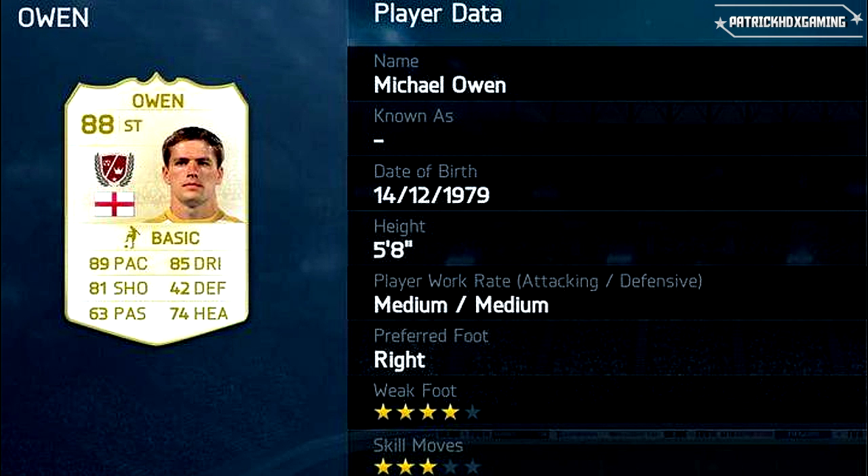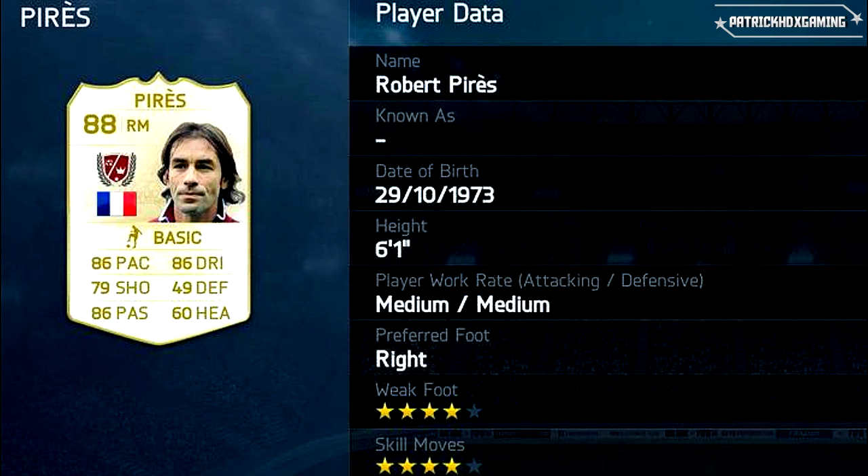Then we come to Michael Owen — Mr. England striker himself. 89 pace, and he was always very fast. His other attributes are 85 in dribbling which is very good, but his heading is not that great for a striker. 81 shooting, and this guy is a clinical finisher — give him the ball in the penalty box and he will score. 88 overall rating. I'm really looking forward to playing with him.